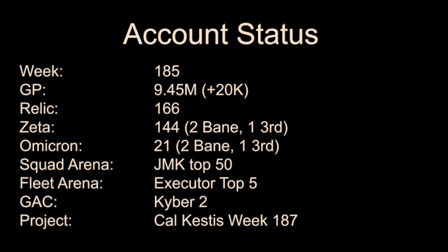Account stats for week 185: we're at 9.45 million galactic power, 166 relics, 144 Zetas, 21 Omicrons. Squad Arena — JMK is getting us top 50. Fleet Arena — Executor's getting us top 5. GAC — we're at Kyber 2, and the project will be Cal Kestis relic in week 187.